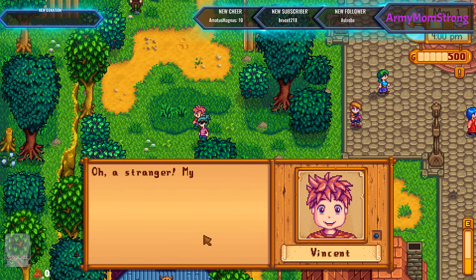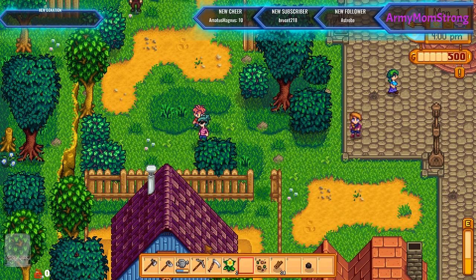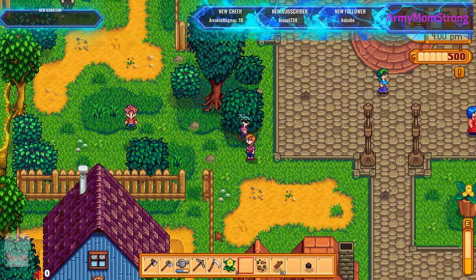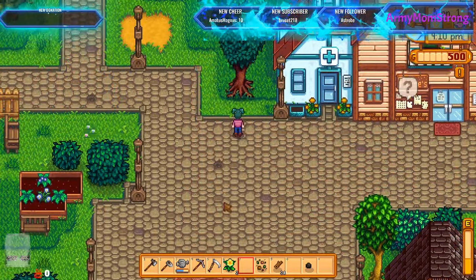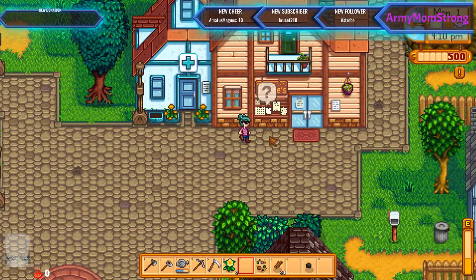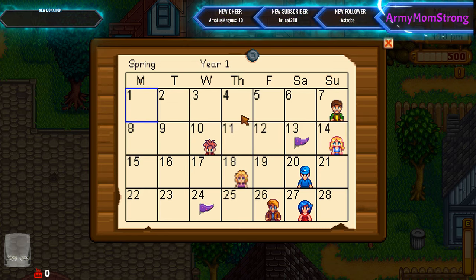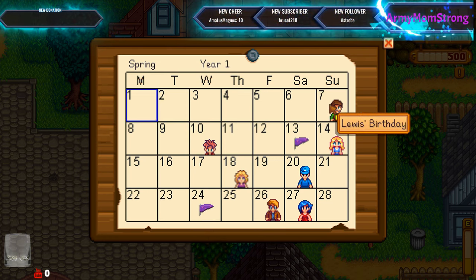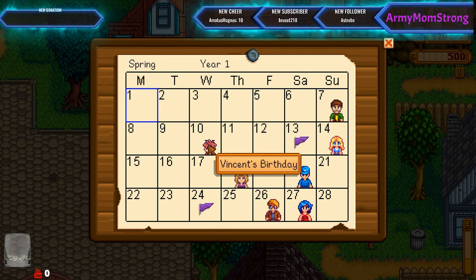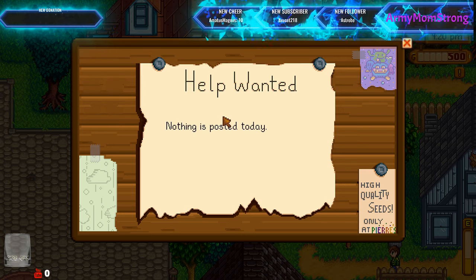Who are you? Oh, a stranger. My name is Vincent. Well, I must have not talked to strangers, but you seem okay. That's adorable. So I've already met like five people. Oh, what's up here? What's over here? Oh, there's a question mark. Right click, right click, right click. Calendar! Egg Festival. Flower Dance. Louis's birthday, Vincent's birthday. I've seen people click on things over here for help. Nothing is posted today — okay, to get jobs, that's what I was looking for.